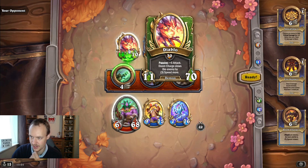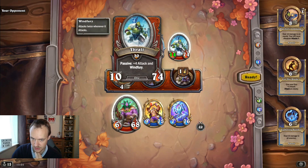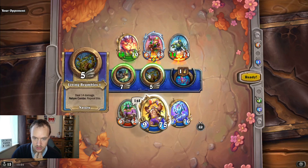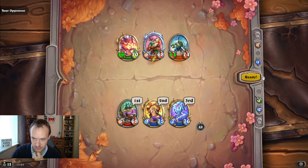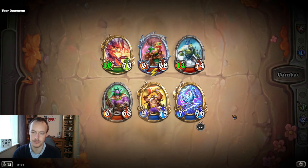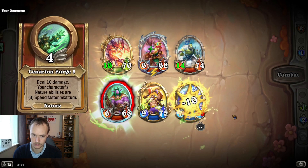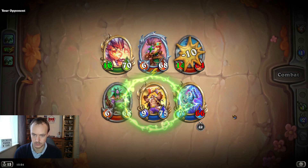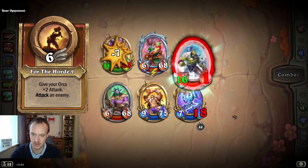Diablo at six speed is going to attack an enemy and we're going to be slowed. Malfurion and Windfury Thrall - we're probably going to have to kill Thrall off. We can root Thrall though, just pop Thrall. That's 28, 28, and then we kill it - 32. Oh my lord, okay we hit Diablo - yes!